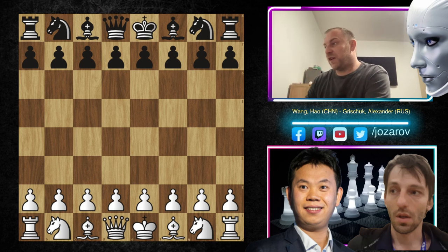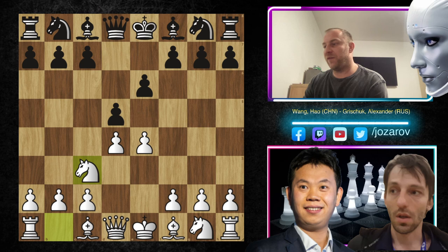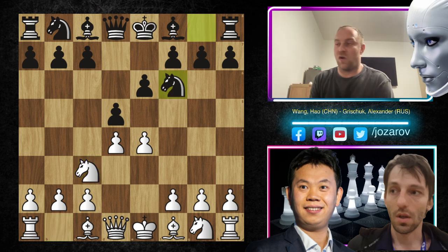Let's check out the game. Here Wang Hao played e4, we have e6 by Grischuk, we have d4, d5, and now after Nc3, Nf6, we have the classical variation of the French defense.